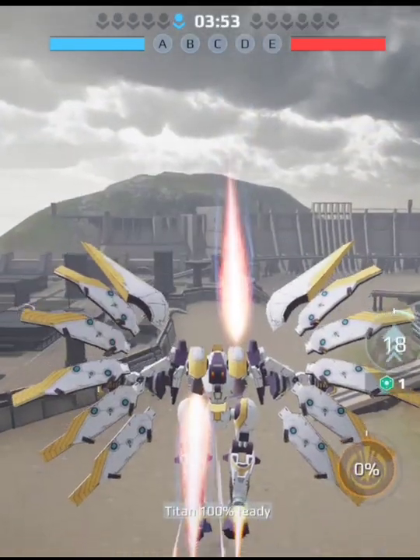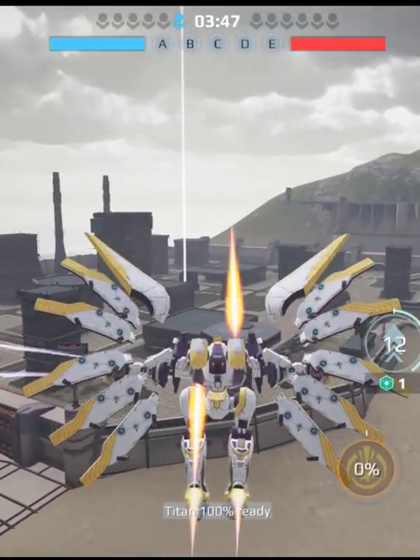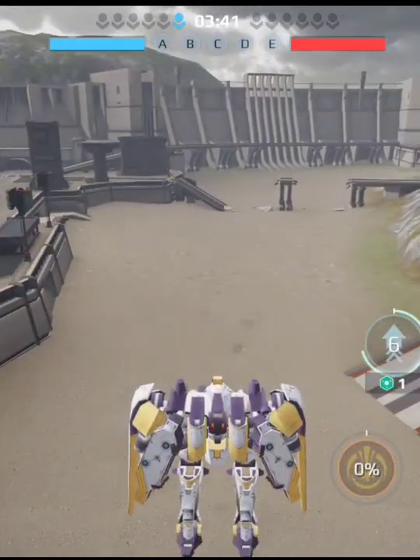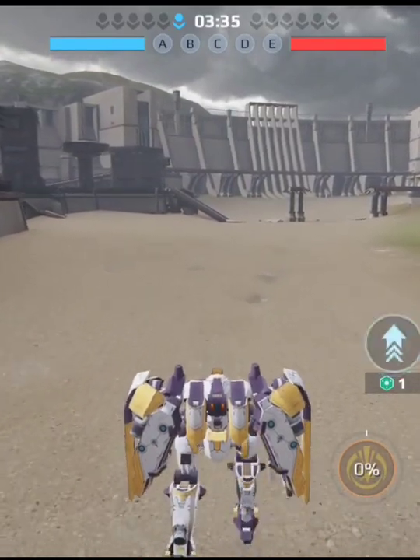As you can see, as soon as I activate my ability, you're going to notice that most of my boosters are shooting downward, while one of my boosters is shooting upwards. This is a funny bug that is currently in the test server with this new Seraph Robot.